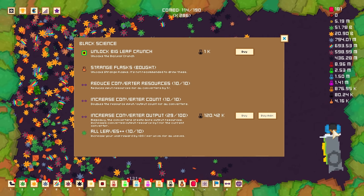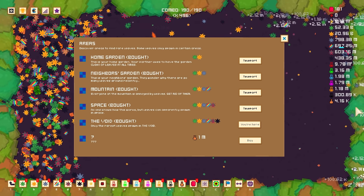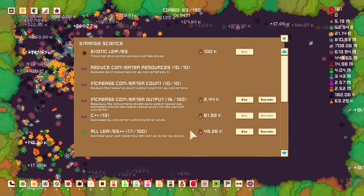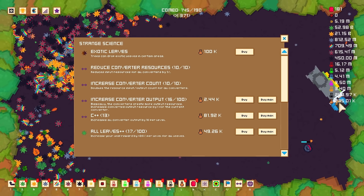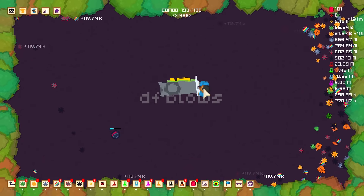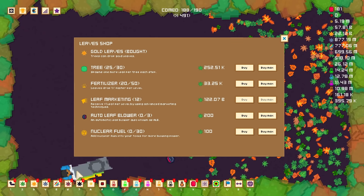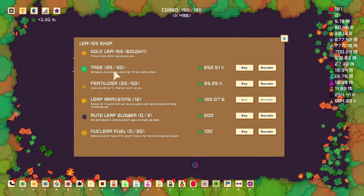There's 4,000 so far and we need 1 million of them. That's still going to be pretty hard to do because they're very slow to produce. But where there's a will, there's a way — we're just going to start buying upgrades and we'll get there eventually. Okay, it's not as bad as I thought. After spending millions of coins, we're going up by about 50,000 per tick, so we'll be at a million in like 10 seconds. Our green leaves are up to 2.32 million per leaf, and even our gold ones are up to 1.3. We need 122 billion for the next leaf marketing upgrade, so we'll maybe just get some more trees.